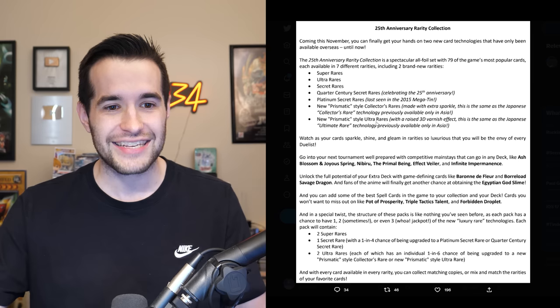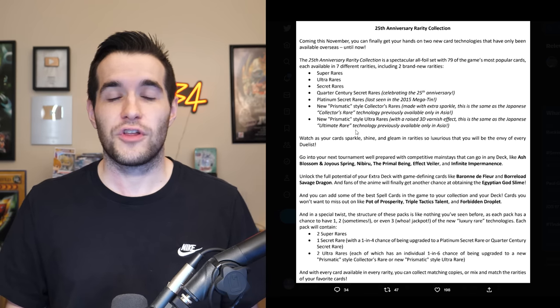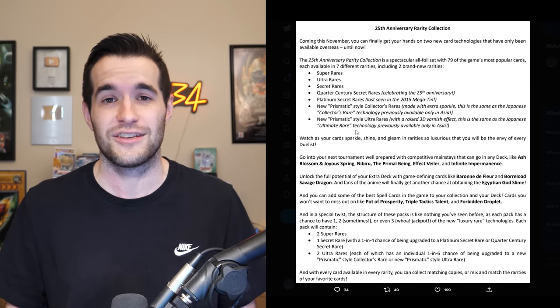The last new rarity: new prismatic style ultra rares with a raised 3D varnished effect — the same as Japan's ultimate rare technology previously available only in Asia. So these are basically the ultimate rares; they're calling them prismatic ultras. I had a Blue-Eyes Jet Dragon in this rarity that I posted on Instagram — it's a very beautiful card, not like old ultimate rares, but really cool and unique. Let me know down below what you think about these rarities.